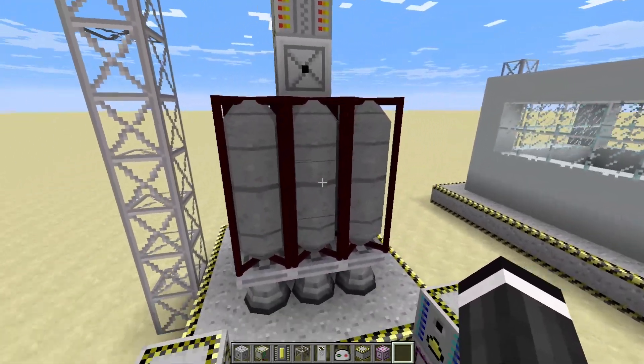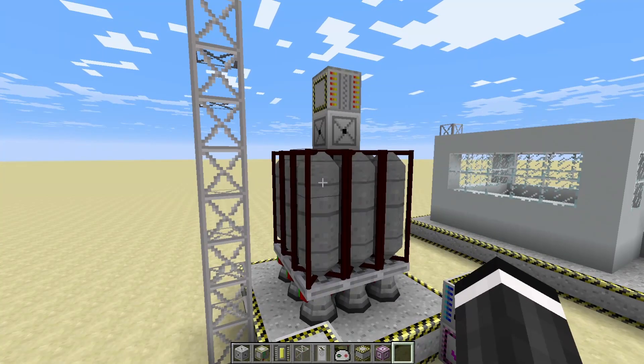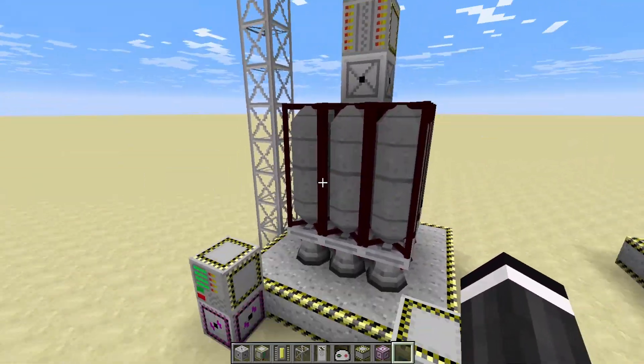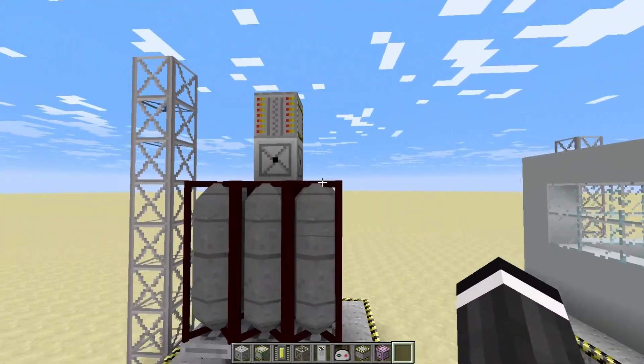The first thing you're gonna need for the space station is a rocket. If you need help building it, you can see my last Advanced Rocketry episode where I made a rocket and showed a bunch of other recipes that also help with this one.